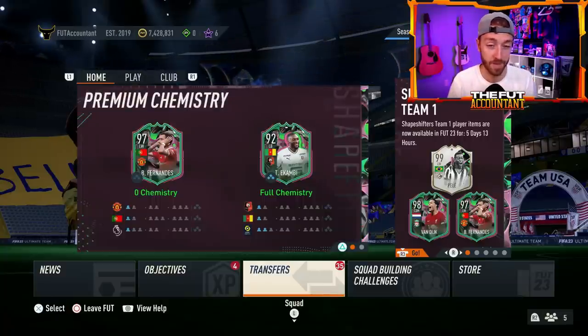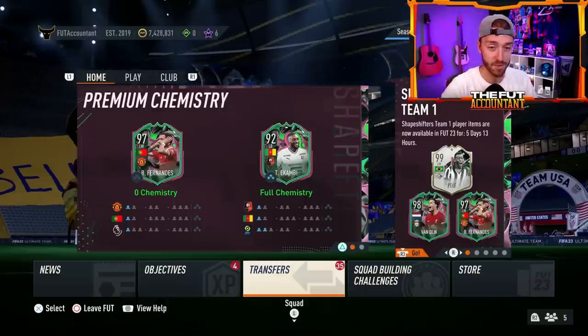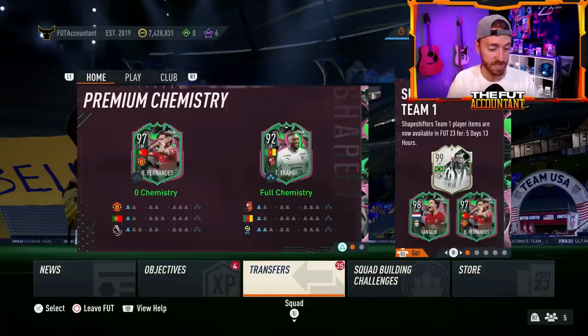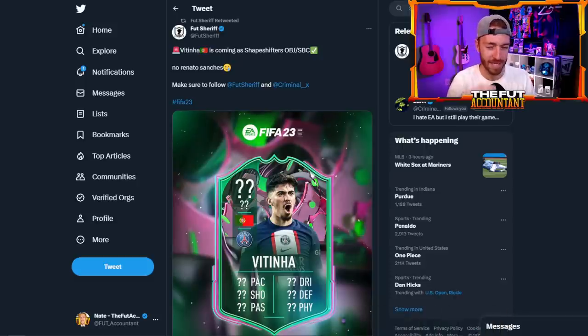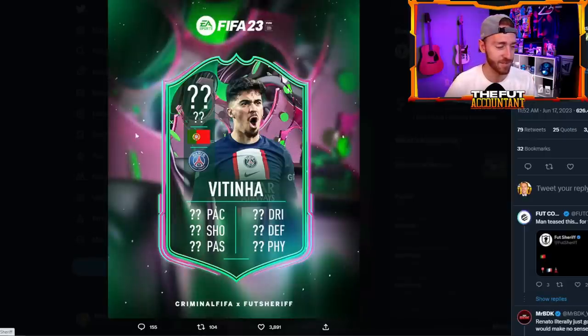That 500k pack is maybe the craziest we've seen yet — every single player is 83 or above, that's a lot of fodder and a really good percentage chance of getting an elite shapeshifter card. That probably also impacted the market a bit as people drain coins opening those packs. Now looking forward to today — Sheriff teased yesterday with the Portuguese flag and Eiffel Tower emoji, hinting at a potential Renato SBC, but he later clarified it was Vitinha. Vitinha is leaked to be getting a shapeshifter SBC.